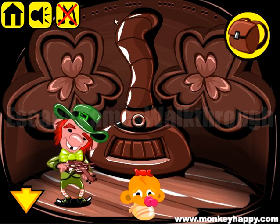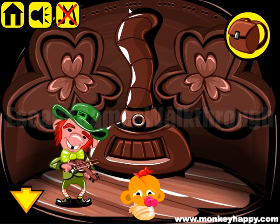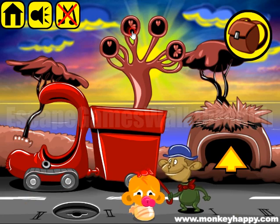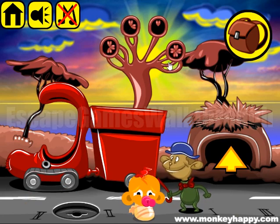we have a hint on the ceiling: 1, 2, 3, 4, so we also need to use this order here — 1, 2, 3, and 4.